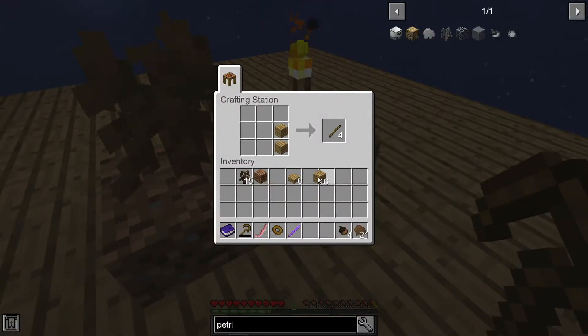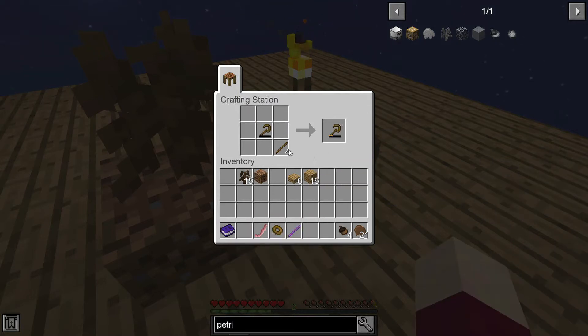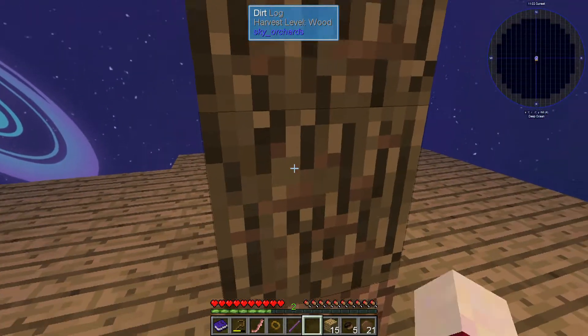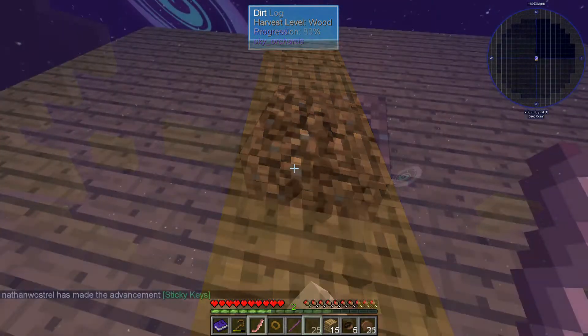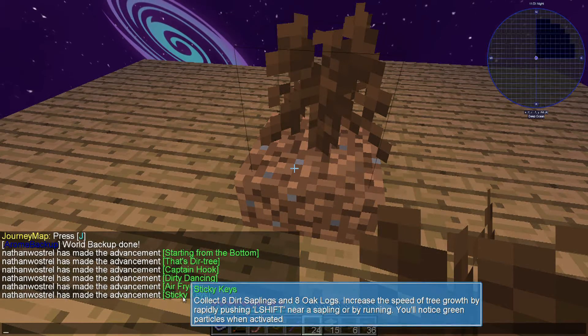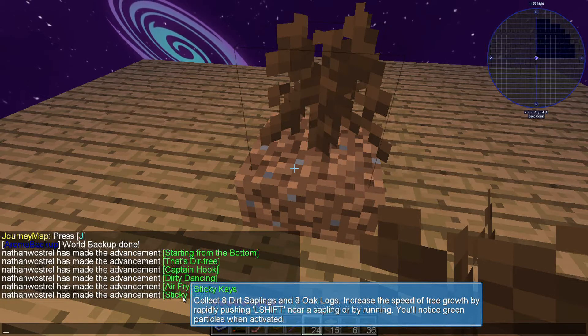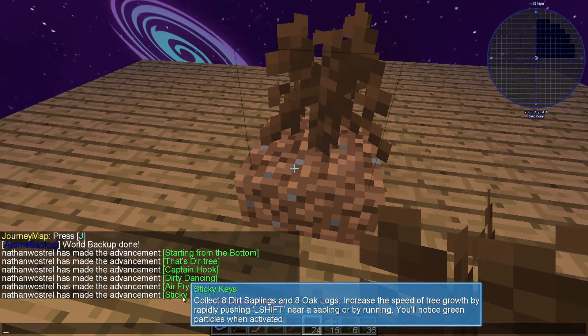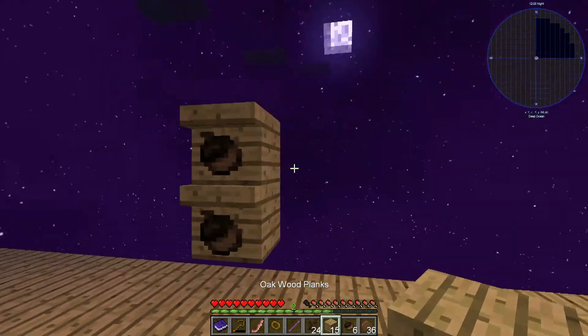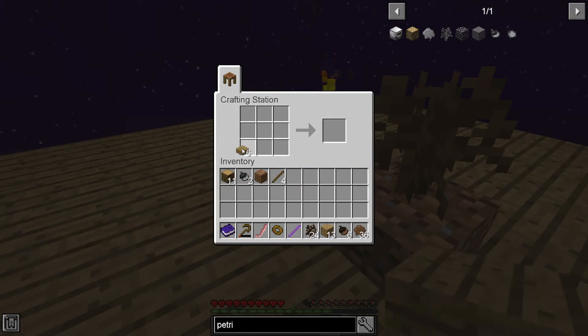These don't just disappear — can we repair them somehow? Okay, we can repair them — and we can use just wood. We don't have to make half a billion crooks! I just got the advancement 'Sticky Keys' — collect eight dirt saplings and eight oak logs. And it mentions increasing tree growth speed by rapidly pressing left shift near a sapling. If sticky keys is actually turned on that's not a fun thing to deal with. I've already got two of the petrified acorns, so we're getting closer.